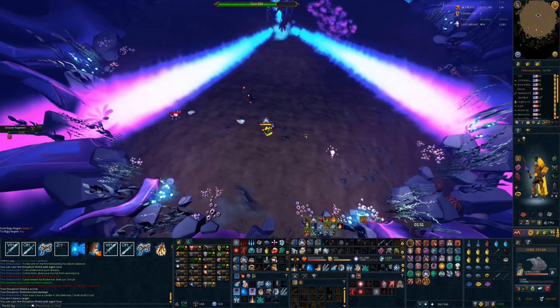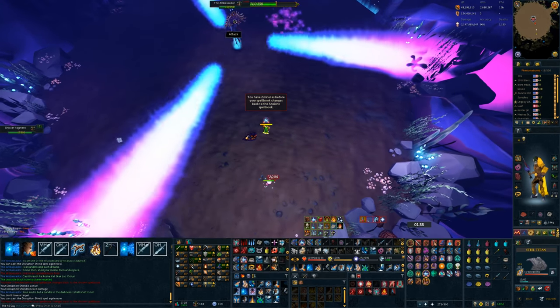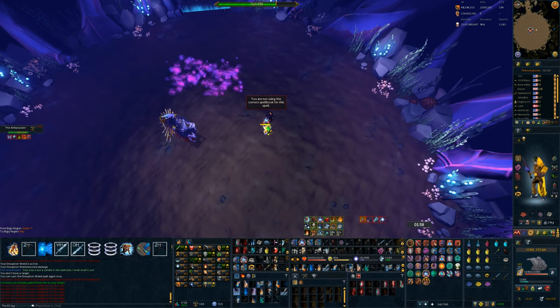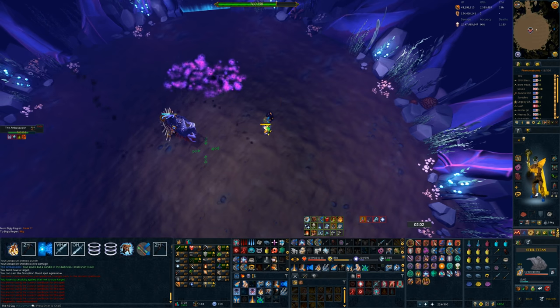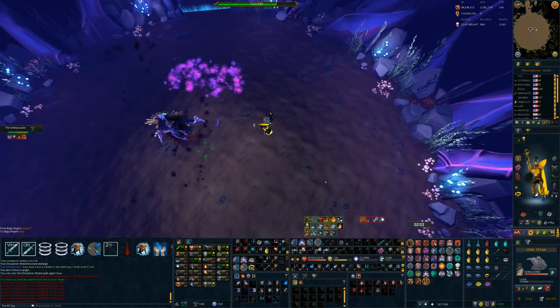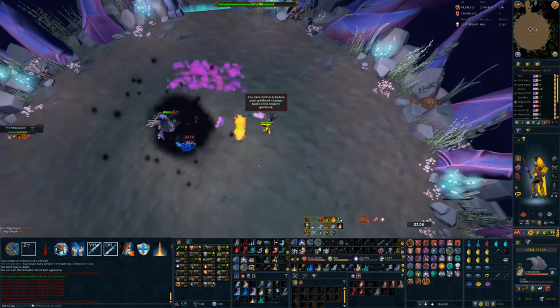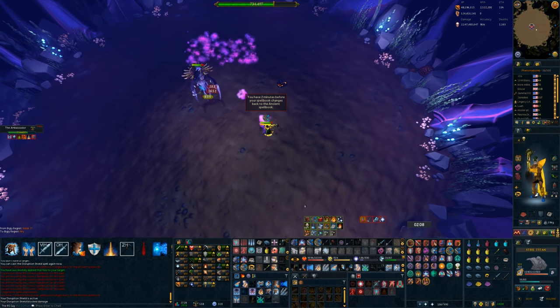Because I've got disruption shield that I can use to losslessly block one shockwave attack, I'm not attacking the last spinner. Instead, I'm applying a vulnerability on the boss and then I'm going to charge a detonate. This really helps, especially if you're prone to missing by a small amount of damage. As soon as the boss becomes attackable and launches the first attack, you can release an auto, detonate, and then a wild magic. As soon as I've been hit by one range attack, I'm going to use disruption shield, and that will block the shockwave.